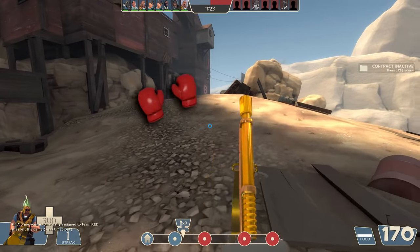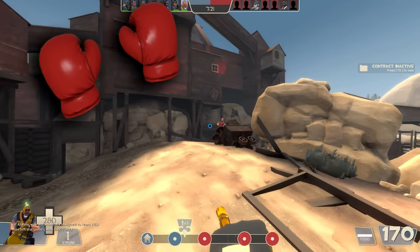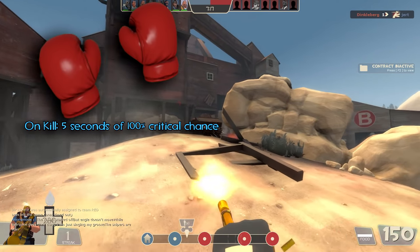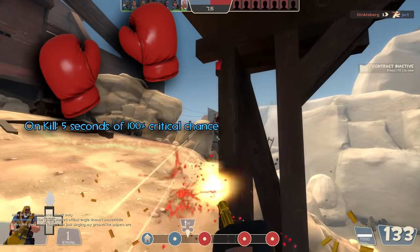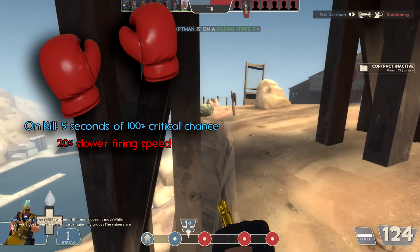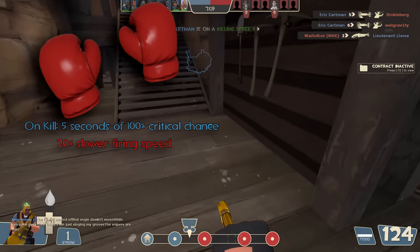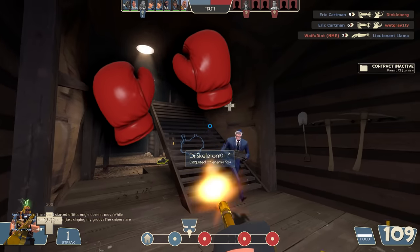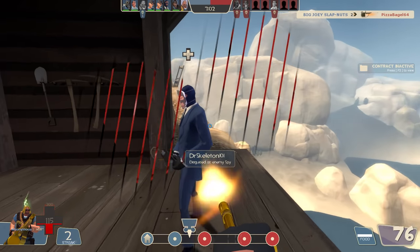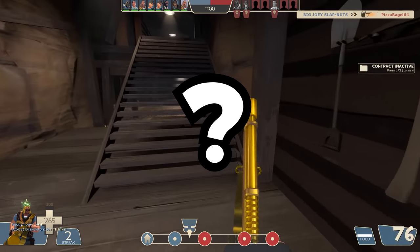First off we'll start with the Killing Gloves of Boxing. The Killing Gloves of Boxing have a unique effect in that they give you five seconds of crits for every kill you can get with them. Considering their downside is only a 20% slower swing time with no damage penalty, these are actually some of the most practical melee weapons to use right now in my opinion. Five seconds may not sound like a whole lot of time, but believe me, using the right weapons a heavy can wipe out an entire room with these things. So what weapons should you use once you land your melee kill?